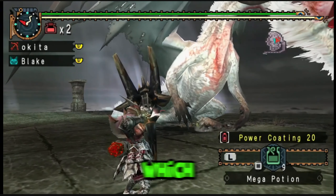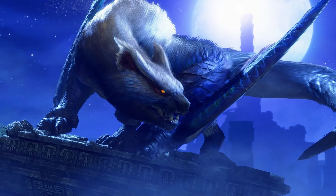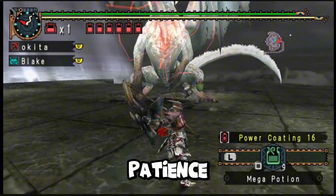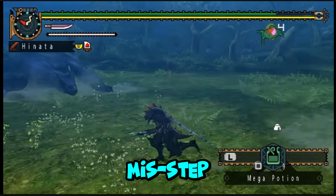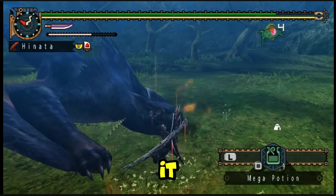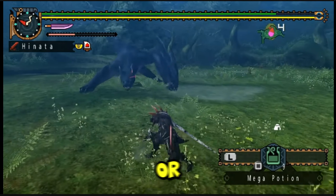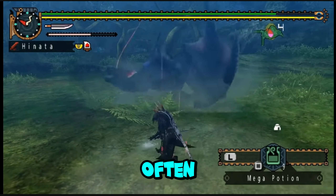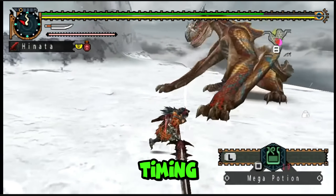The combat in Freedom Unite was deliberate and methodical. Each weapon — from the weighty greatsword to the quick and nimble dual blades — had its own learning curve, with animations that committed the player to each action. The game's monsters, many of which have become iconic over the years like Tigrex and Nargacuga, were unforgiving and relentless. Patience and careful planning were rewarded, but a single misstep could mean a lengthy quest failure.